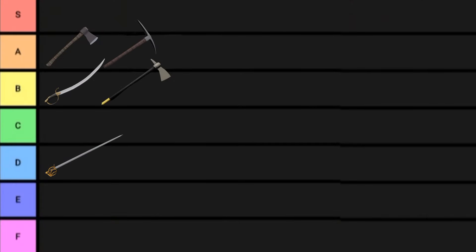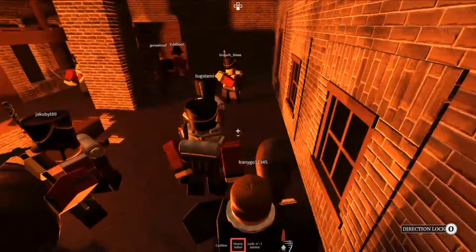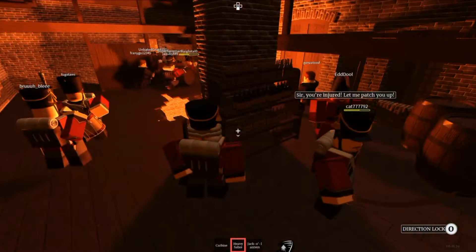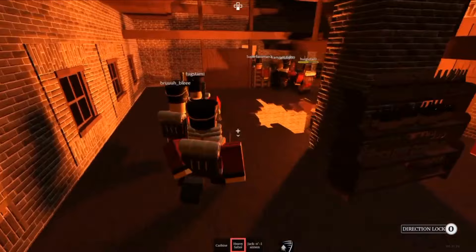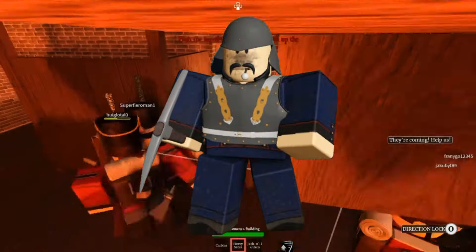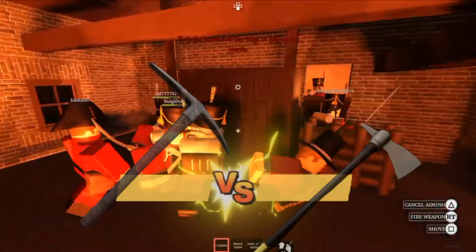Pickaxe, A tier. Great weapon — pretty much the same as the Axe, but way more damage, which is better for hordes. Also, it is very OP in PvP mode, as it can one-tap players if they're not wearing any siege armor. If it is better than the normal axe, I'll let you all decide in the comments.